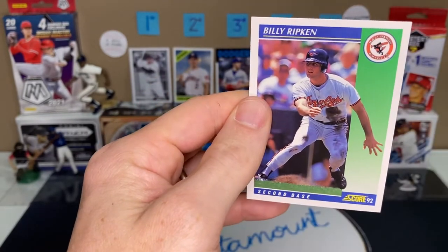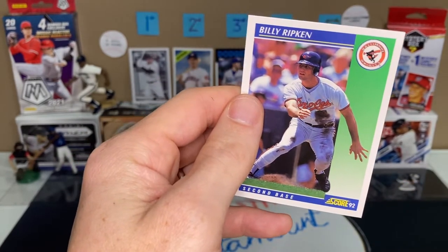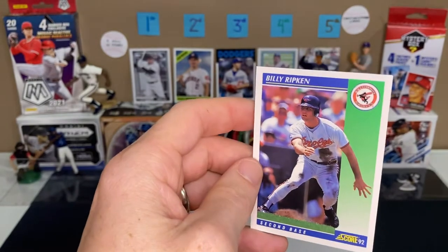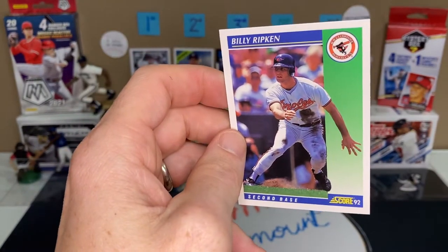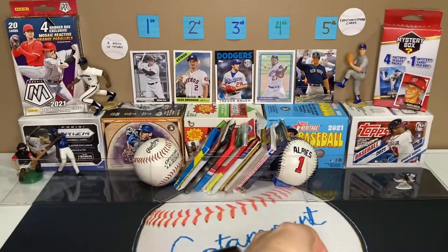And a Billy Ripken — but not the Billy Ripken we want. We want the one out of the 89 Fleer, but we got one out of the Score pack here. He got dirty in that picture — looks like he slid into a base before that.